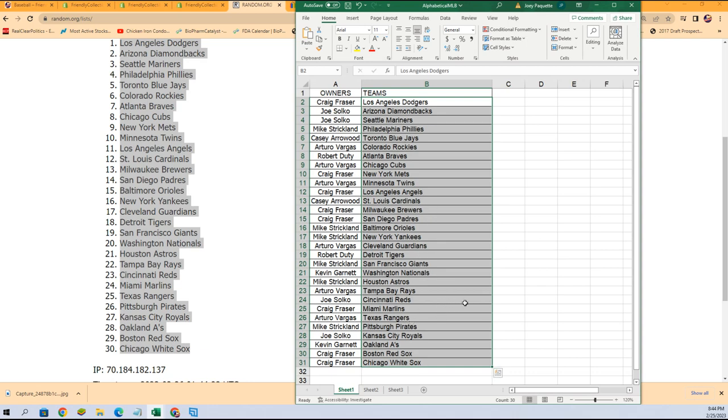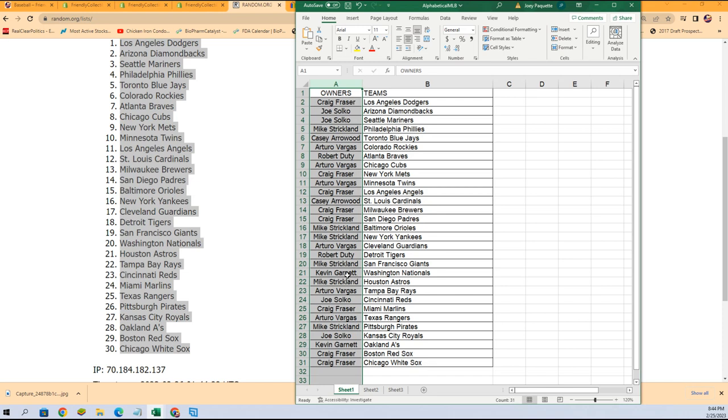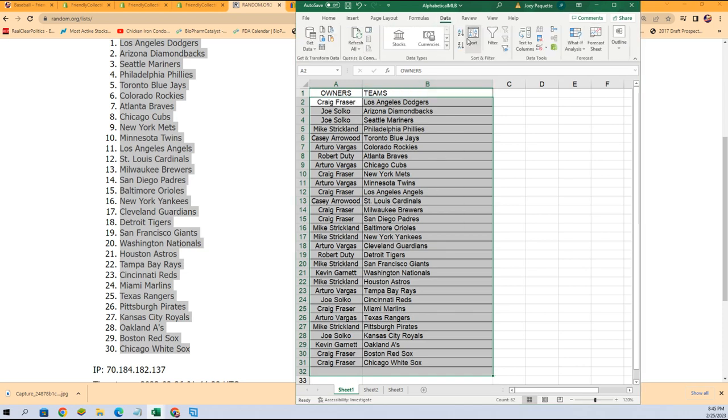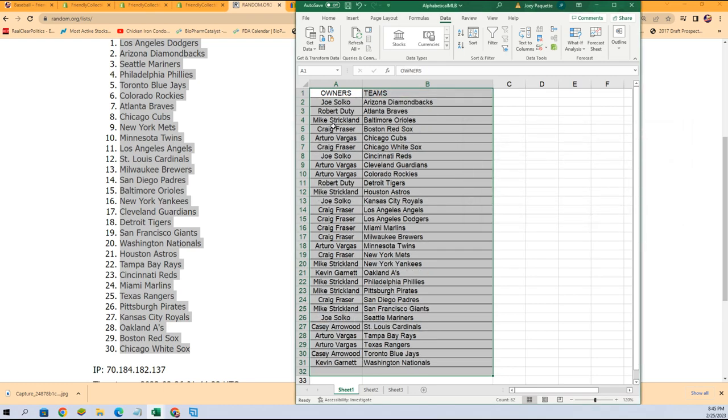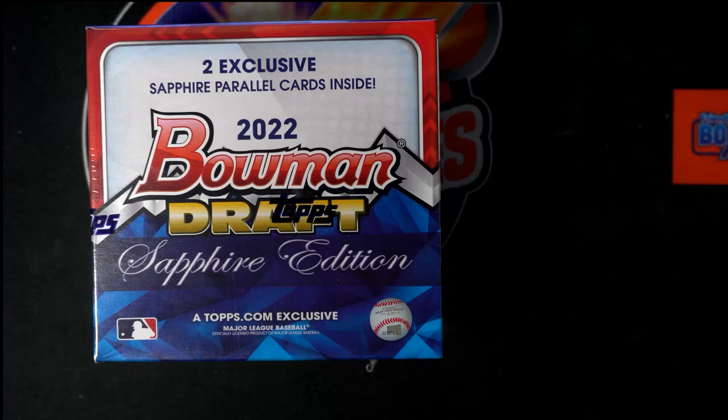There it is everybody — there's your teams in the box break. Baltimore, good luck with Jackson Holiday. I think a lot of folks would say that is the best team. I know the Nationals are really good too, with Elijah Green. There's a whole bunch of possibilities in here — we were looking at all the different possibilities for big hits, and I want to put that into alphabetical order by the team's name.